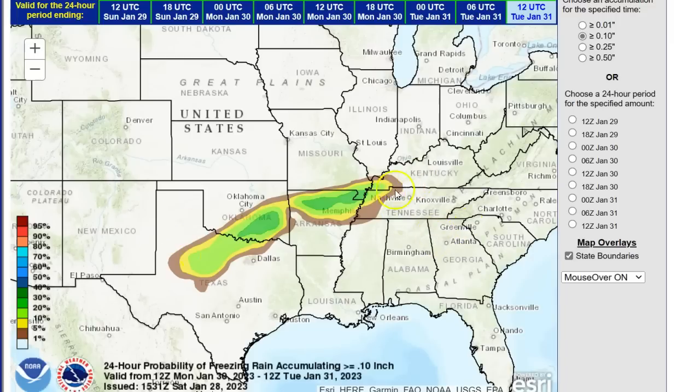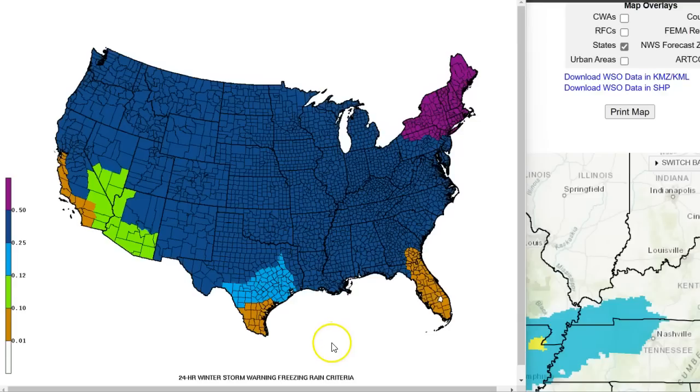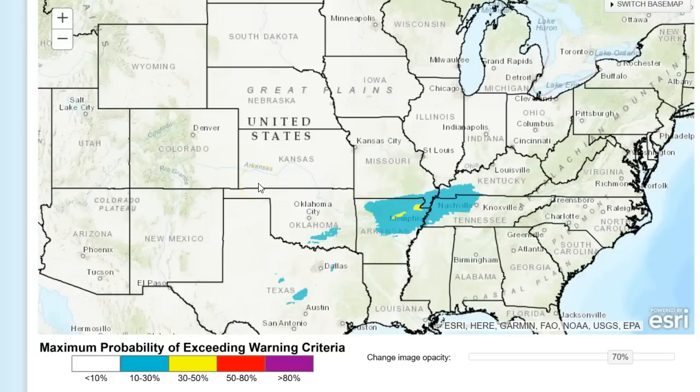This wave could even come further south as trends go colder. There's the tenth of an inch or greater — the dark green areas are a 30 to 40% chance of seeing at least a tenth of an inch. I want to show you this first: this is the NWS warning criteria for freezing rain. Anywhere in the dark blue, a quarter inch of freezing rain or higher will result in a winter storm warning criteria. In southern Texas, this lighter blue, a tenth of an inch or higher will result in winter storm warning criteria.